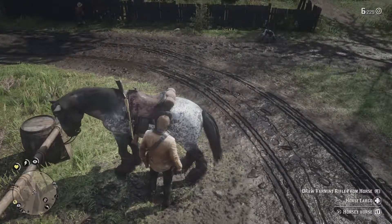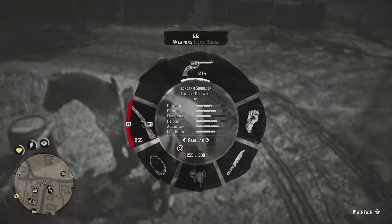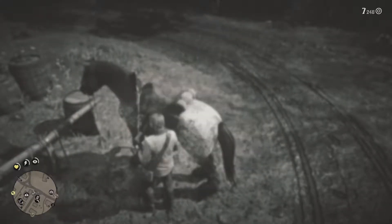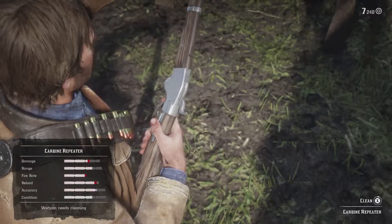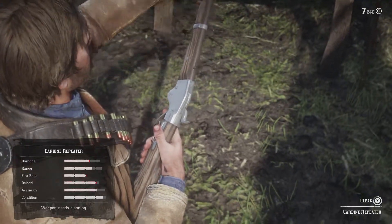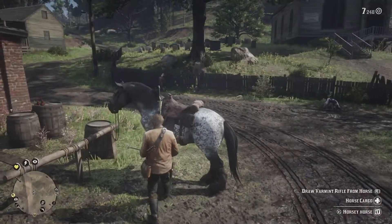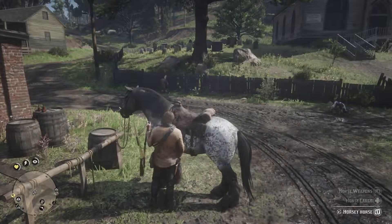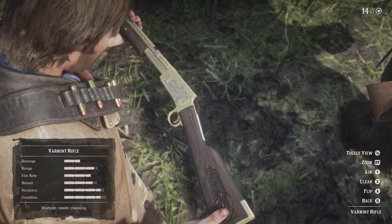The bow doesn't require any maintenance, and the knife and lantern are fine too. I think we're good. Let's check horsey horse's condition under the horse menu - she is dirty but she's calm and in good condition. She's just about to get filthy anyway, so let's clean her when we get to Rhodes. Let's select Billy Midnight on the map and head there.